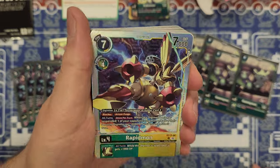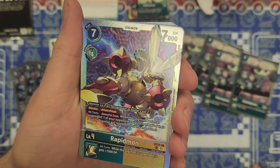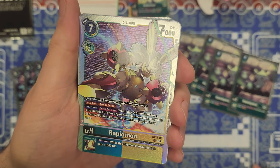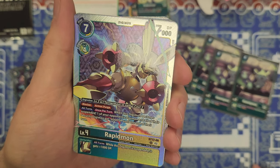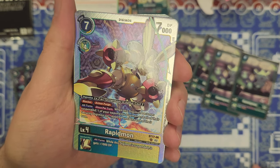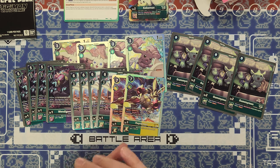Here we go — the gold Rapidmon. 7k DP, on-play cost of 7, or digivolve from green or yellow for 4, but if they have Terriermon in the name you can digivolve for 3 instead. This is a blocker with armor purge — absolutely insane. All turns, once per turn, when this Digimon becomes suspended, one of your opponent's Digimon and all of their security Digimon get minus 4,000 DP until the end of the turn. Inheritable: when suspended, plus 1,000 DP. We got two of the gold Rapidmon.